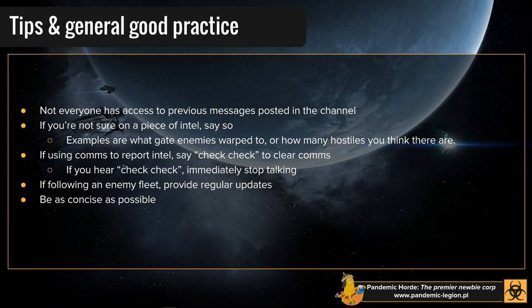Finally, be as concise as you can. Take the information you've got and strip it down to the key points: who, what, where, what are they doing? You don't need a paragraph to report Intel. You can put it all in a sentence — the key information can be in one sentence. Don't write a novel trying to report Intel. And that's pretty much it — that's all there is to basic Intel gathering and reporting. It's dead simple.